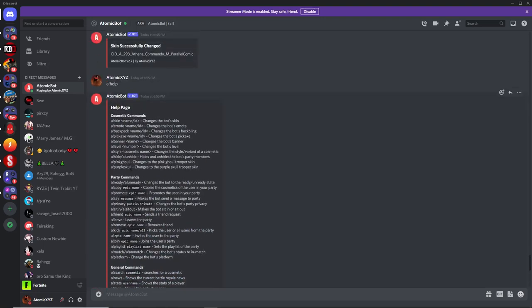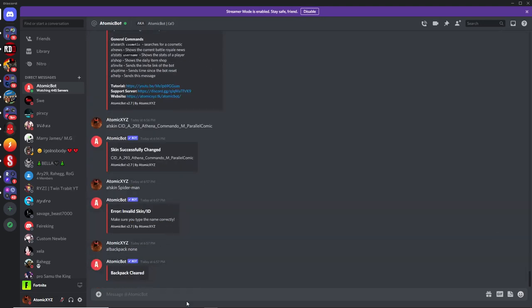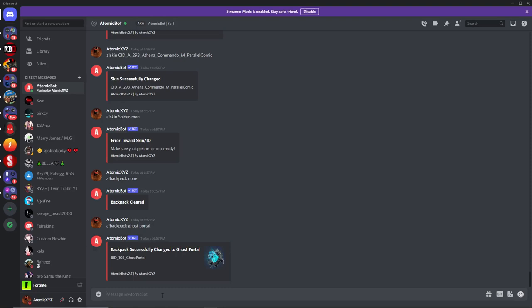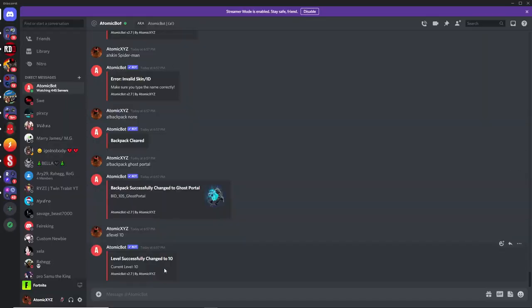There are a lot of different commands you can use — check the help page for all of them. For example: to change the backpack type !backpack and then something like ghost portal; to change the level type !level and then a number like 10; to change the emote type !emote and then something like floss.